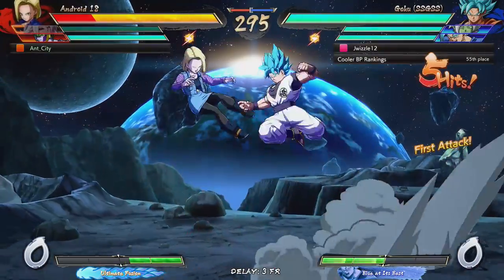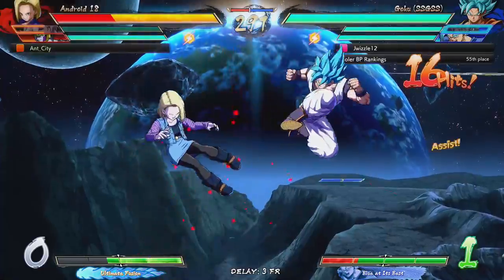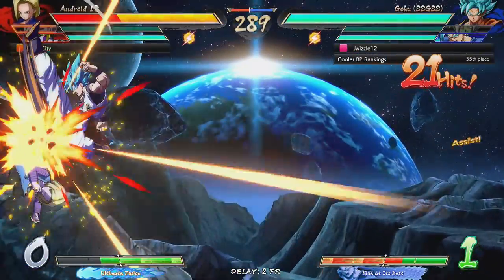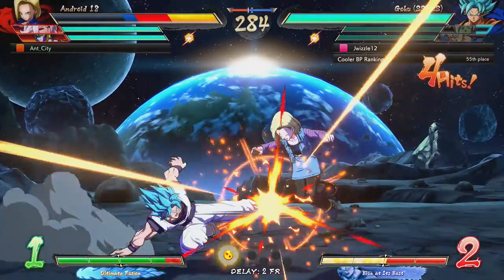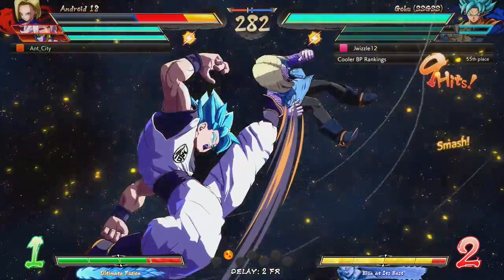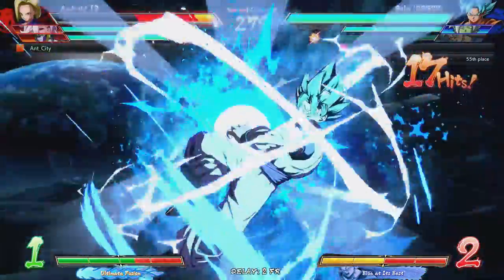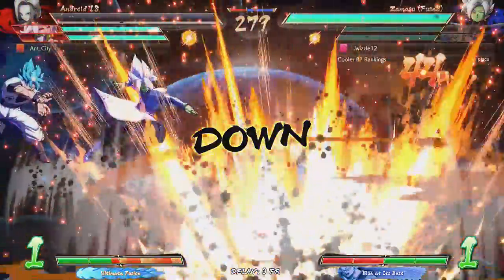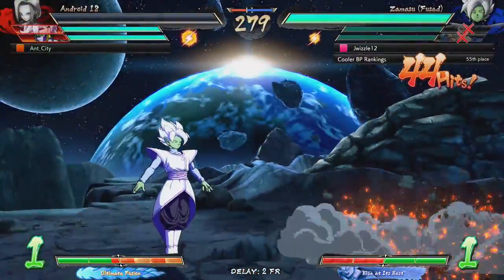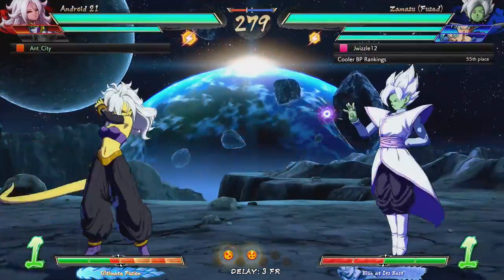He got the first hit in, we can give him that. He bonked me over the head — this guy definitely knows what he's doing with his team. He's kind of styling on me. I'm dead already. GG. But we sacrificed 18 — she was the blood sacrifice we needed to really evolve here.